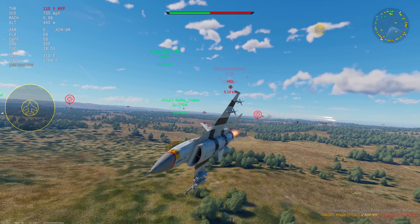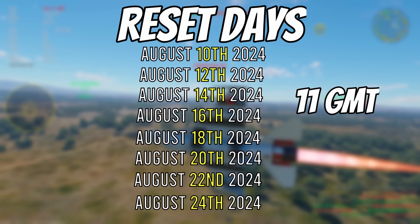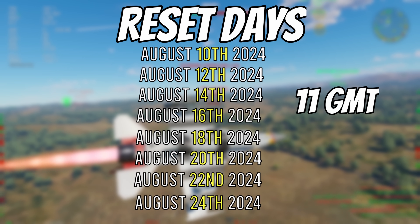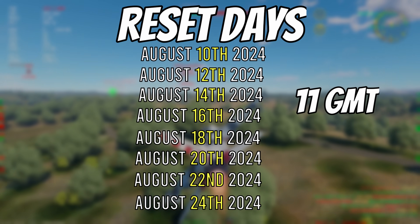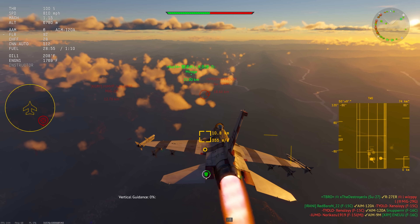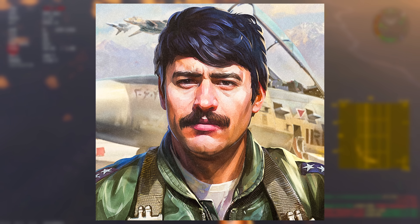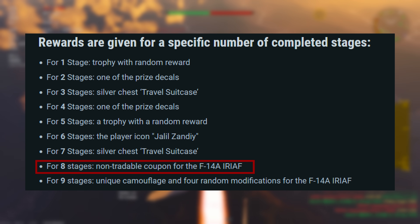Here's how the event works. Every two days, you'll need to earn 45,000 mission points. The reset days are the 10th, 12th, 14th, 16th, 18th, 20th, 22nd, and finally the 24th of August. The reset days happen at 11 GMT, so convert that to your local time. Every two days, when you reach 45,000 mission score, you'll complete a stage. Each stage rewards you with cosmetics and extra items, but stage eight rewards you with a non-tradable coupon for the F-14A.